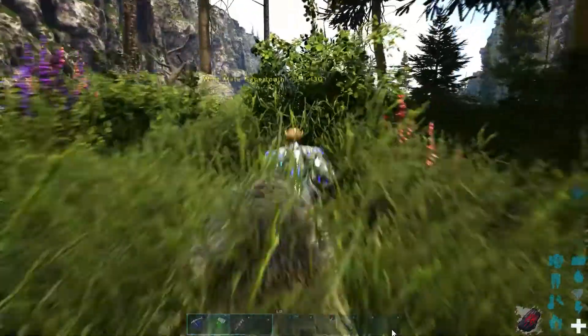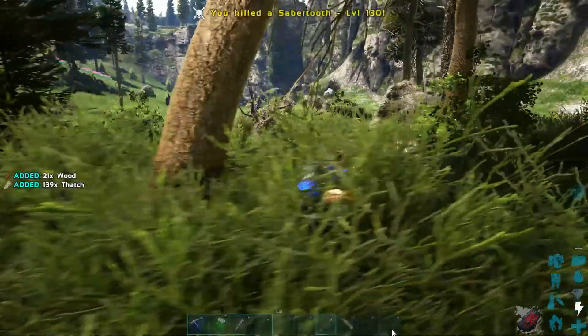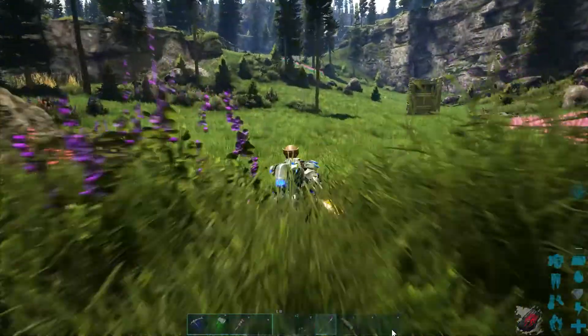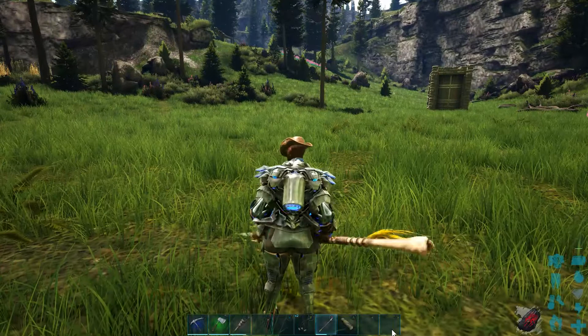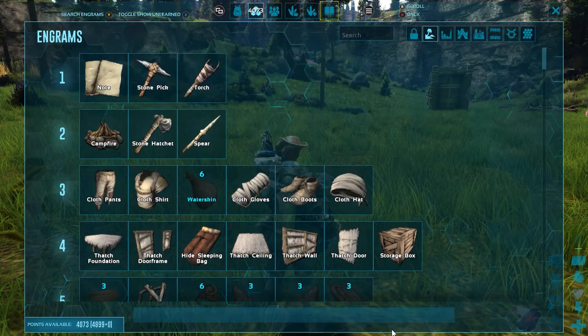I saw the griffin's shadow and thought that's what was attacking me, but it's just a level 130 saber, which I wrecked. If you're wondering why I have tech armor — I was struggling with a rex yesterday. Just don't worry about that.